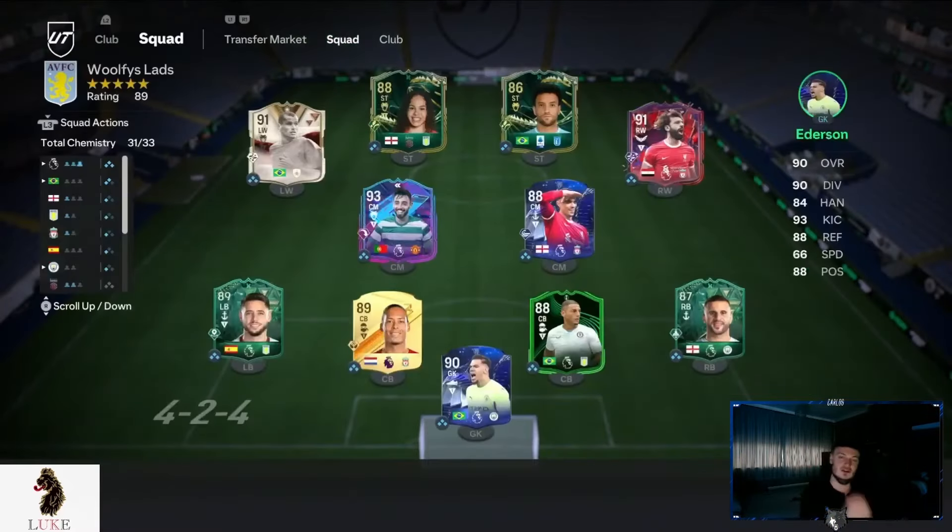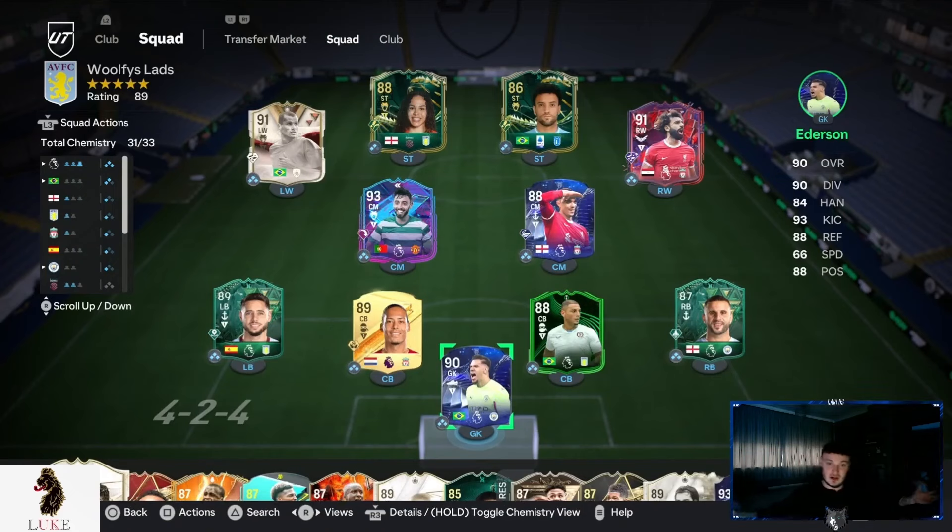Last but not least, my goalkeeper is on comes for crosses and sweeper keeper. And that is my brand new updated 41212 narrow custom tactics. If you enjoyed this video, drop it a like and hit that subscribe button — it would mean the world to me. Thank you, peace out.